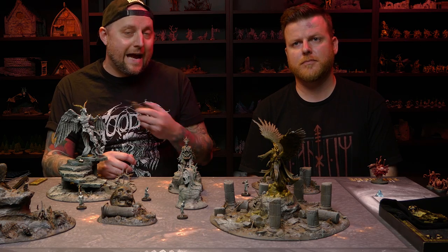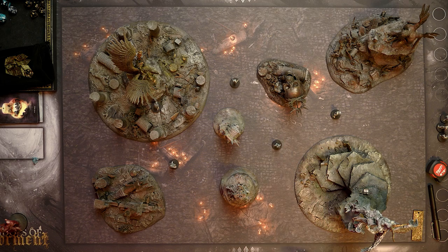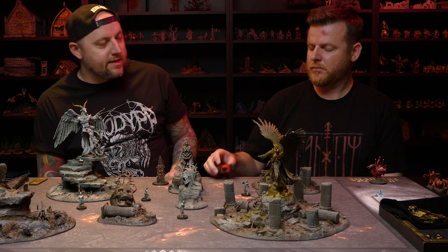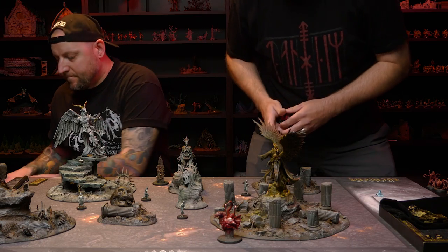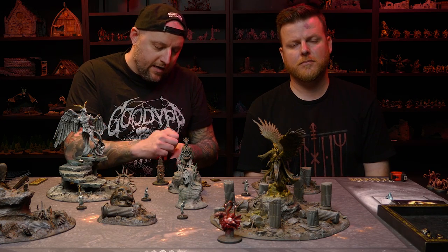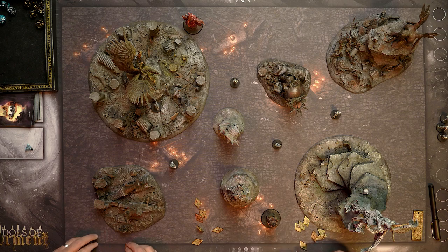Next step is deploying your totems. The player with the high roll goes first. Totems can be placed anywhere except within six inches of a lost and twelve inches of an enemy totem. Then comes the really fun part — deploying your idols — and that's where the initiative tokens come in. There are 20 tokens labeled one through twenty. Put them in your draw bag and each player draws eight tokens, one for each idol model.